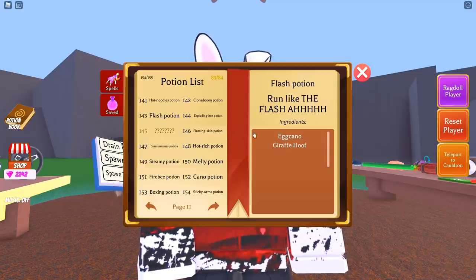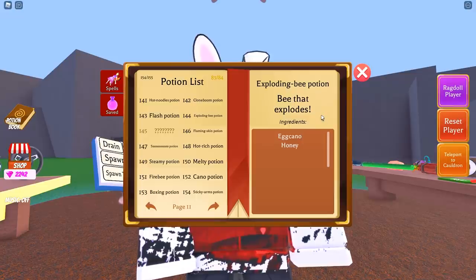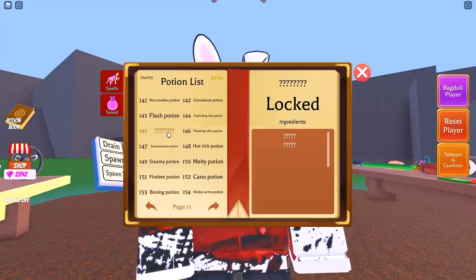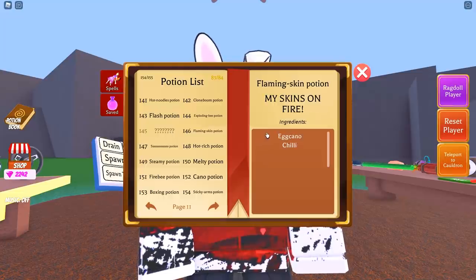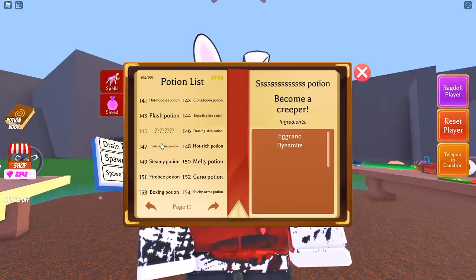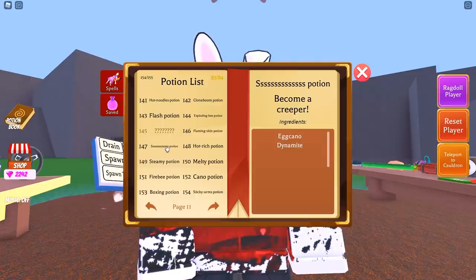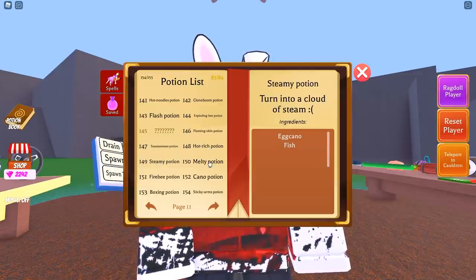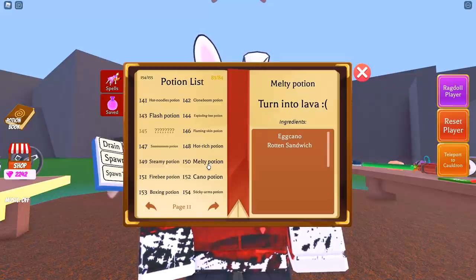Potion number 142 is Egg Kano as well as yourself — this makes the Clone Boom potion. Potion 143 is Egg Kano and Giraffe Hoof. Potion 144 is the Exploding Bee potion — all you need is Egg Kano as well as Honey. Then we get to 145, which I'll keep you updated on in the comments. Potion 146 is the Flaming Skin potion — Egg Kano and Chili. Potion 147 is the Creeper potion — well, it's actually called the potion that was kind of weird to say — this one is Egg Kano and Dynamite. Potion 148 is Egg Kano and Robux.